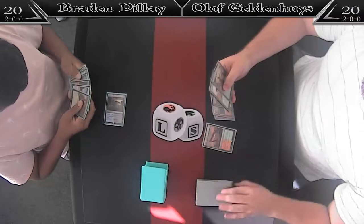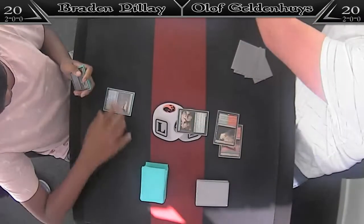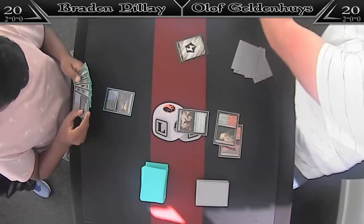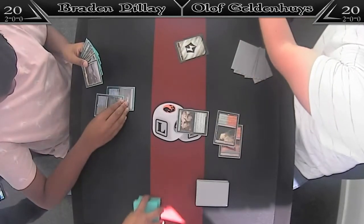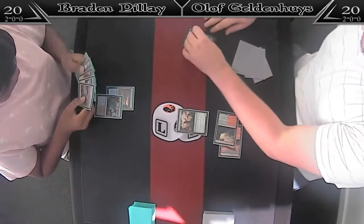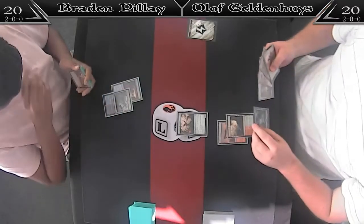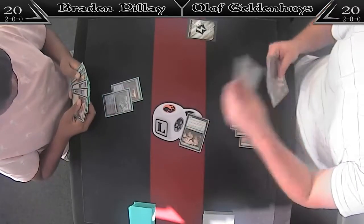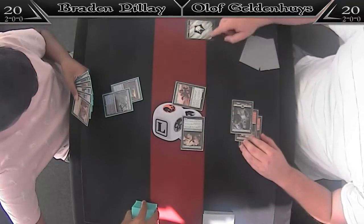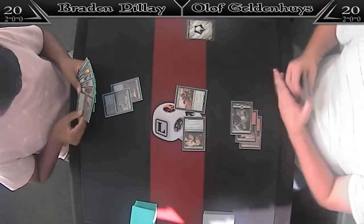Brayden did mulligan down to 6 and has Settle the Wreckage in hand — one of the good cards in this matchup. The judge is moving decks so they can see the field clearly. Urdlof has an explosive start with a first-turn play which Brayden does not have a counter for. That is unfortunate — this might just be a quick game.